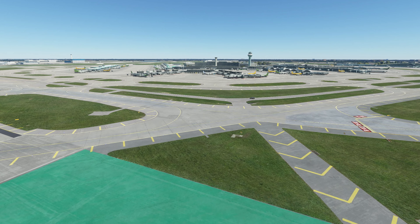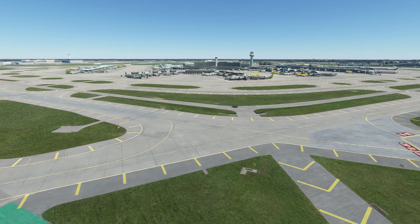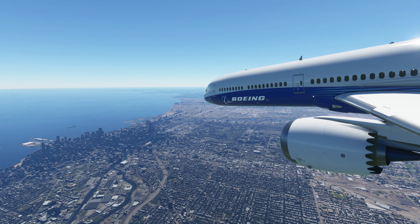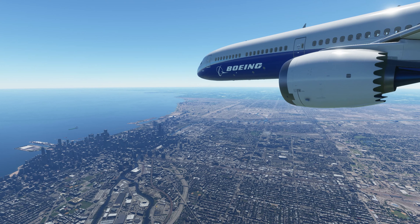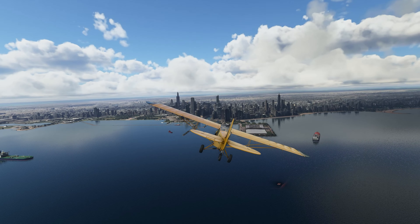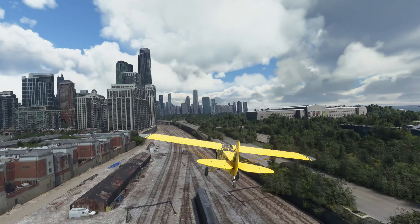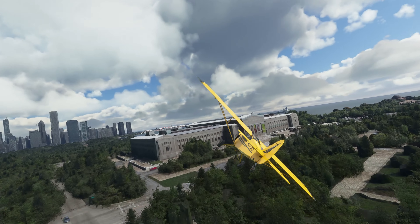Hey everyone, welcome to Microsoft Flight Simulator vs. Reality, where we visit interesting, important, and unique airports around the globe, both in real life as well as in Microsoft Flight Simulator. In this video, we're looking at the city of Chicago and the airports of O'Hare and Midway. Chicago is special to Microsoft Flight Simulator because it was the default starting location until Meigs Field was bulldozed, and it is also currently my home, so I sure care how it looks in the game.